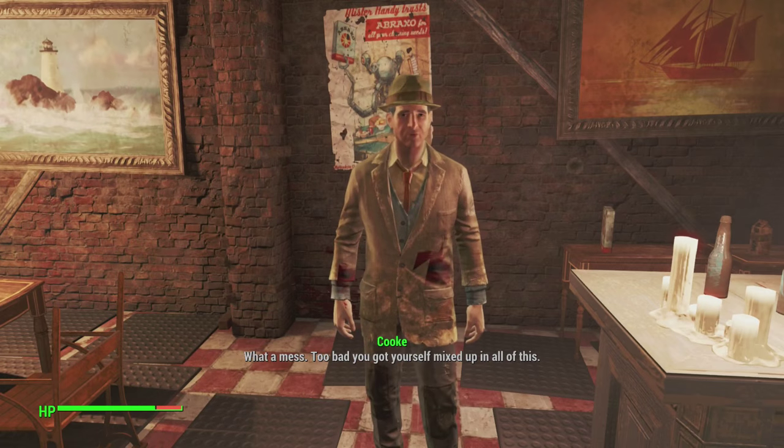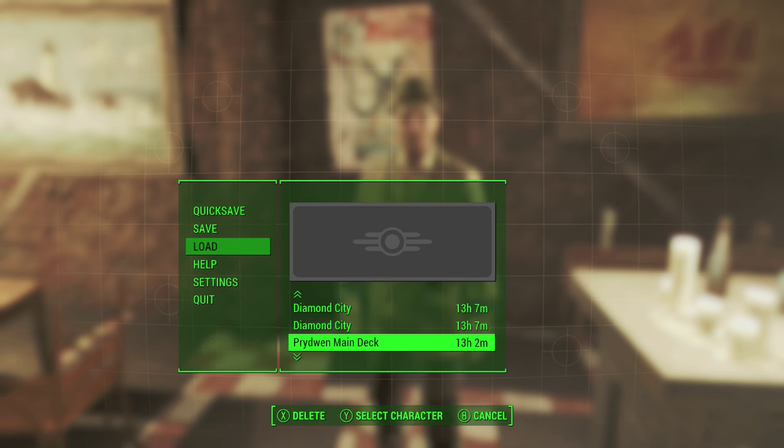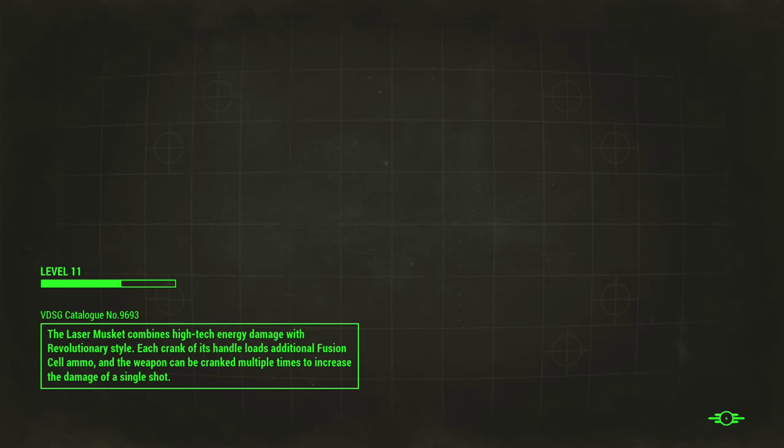Talk to him — you're gonna tell him you want to do his thing for him. He'll ask you whatever, it's pretty self-explanatory. Go ahead and do what he says. He'll ask if you want to help him out, and what he wants is for you to basically help him steal from the guys at the docks.